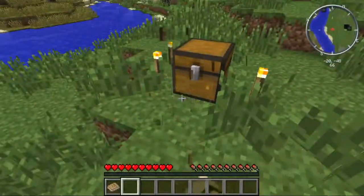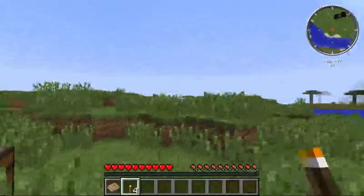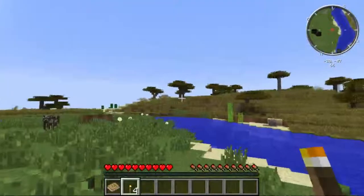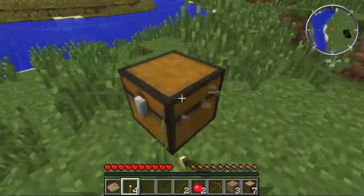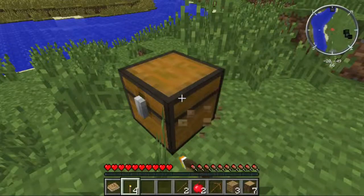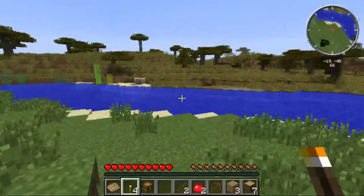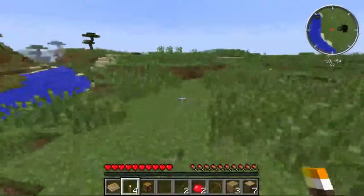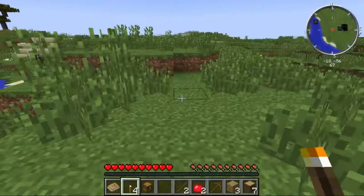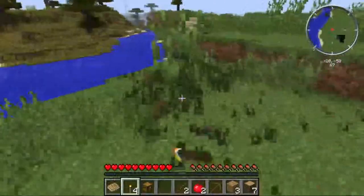We can always add more mods later. So here we are in a completely new world, and here's that bonus chest I always get. Just some of the mods I have are Tinker's Construct and Metallurgy and a few others like that. My screen says I have like 34 mods but I really only have like 6 or 7 individual mods — they just each add a lot of stuff to the game.